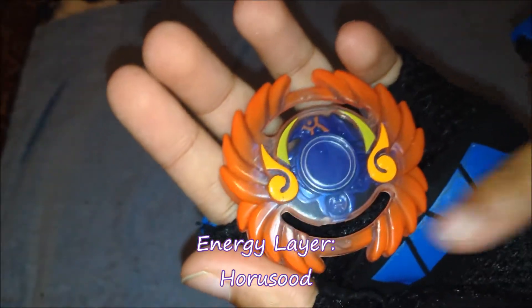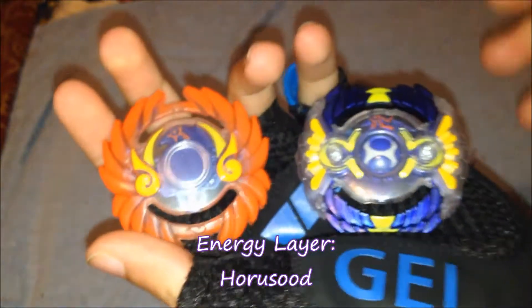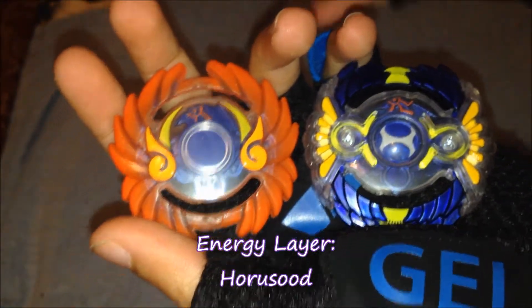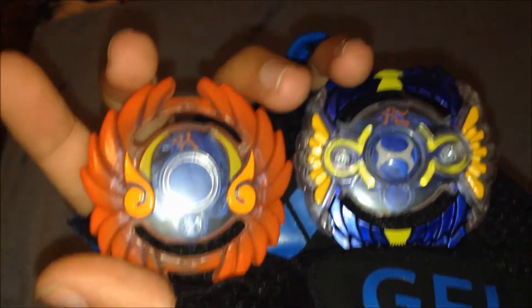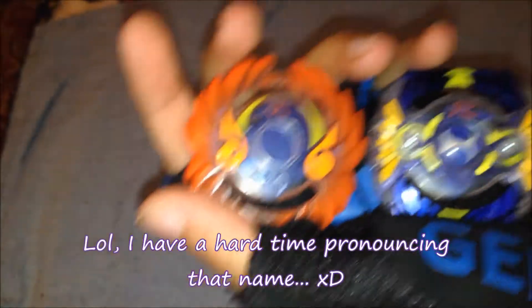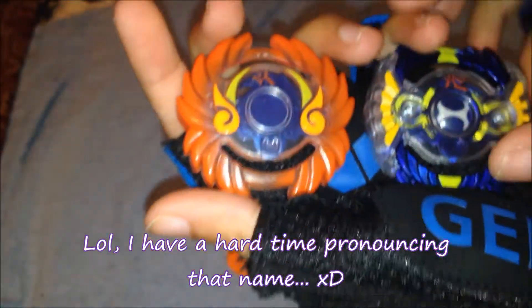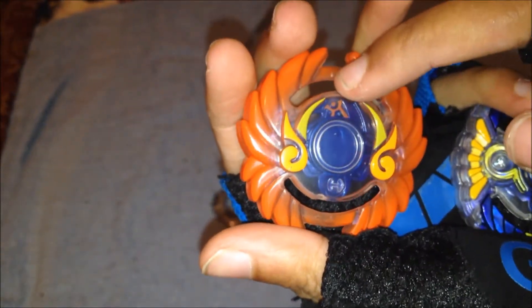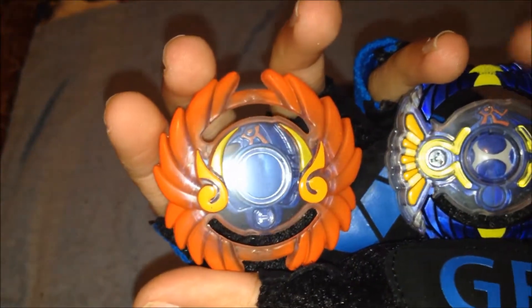It's very orange compared to Harusud H2. Here's the comparison between the layer one and layer two Burst base — orange and blue. I really like both colors; they represent Egypt and the falcon god Horus. Here we have the orange highlights on the wings and the falcon head, and I really like it compared to H2.